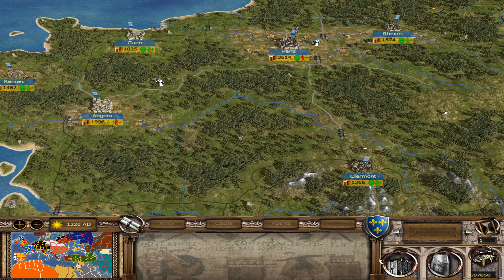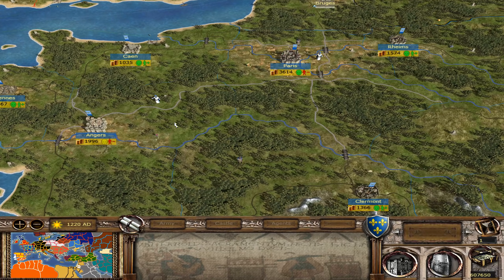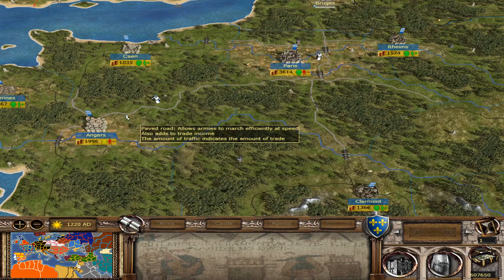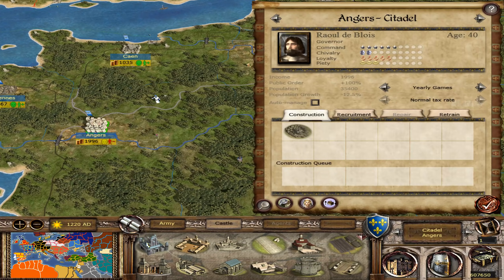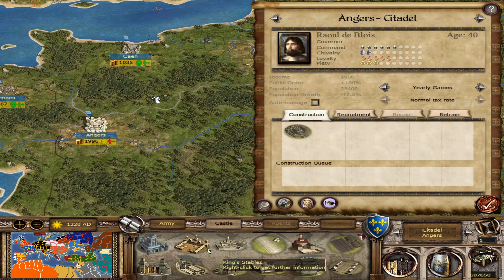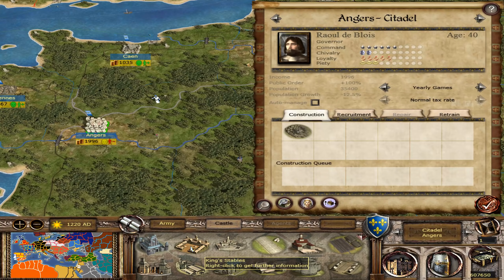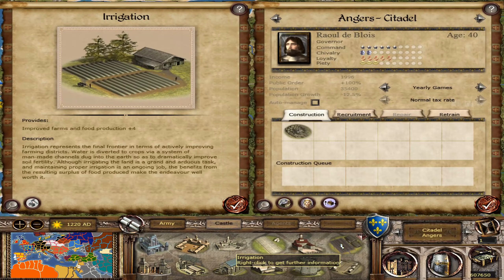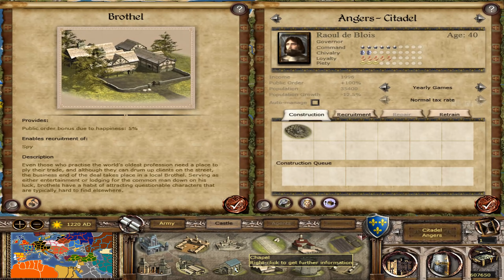Looking at the settlements, I've used some cheats to build them up so I can showcase them. Looking at France alone — looking at a castle that I've maxed out — all the building icons are exactly the same and pretty much function the same way, although they do take longer to build and cost a lot more. Getting to a citadel state in Stainless Steel 6.4 is actually a monumental effort and is not guaranteed for any settlement in the game. The buildings function pretty much the same way as vanilla. If you've played vanilla, you'll understand how this works.